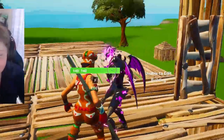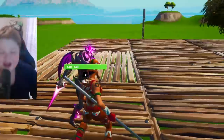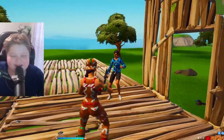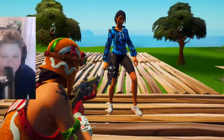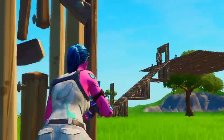Oh my gosh, we literally got a purple Kevin the Cube skin right here. He has purple wings and a purple pickaxe — that is insane. Next contestant: we got this blue skin with a blue-black outfit and a chainsaw as a pickaxe. That's actually really scary. I was just watching who has the best combo inside this fashion show and that combo is actually so clean.